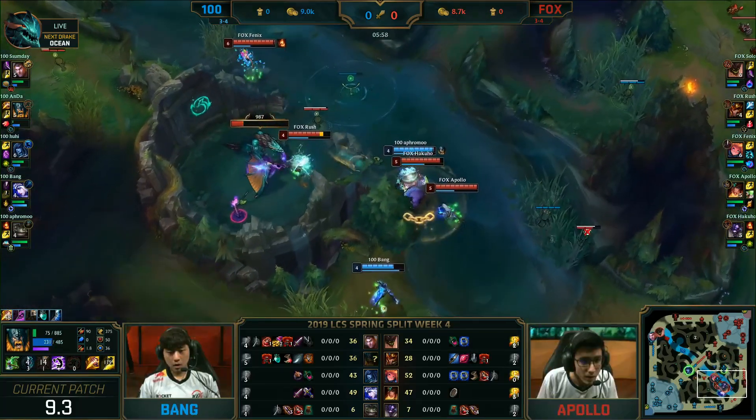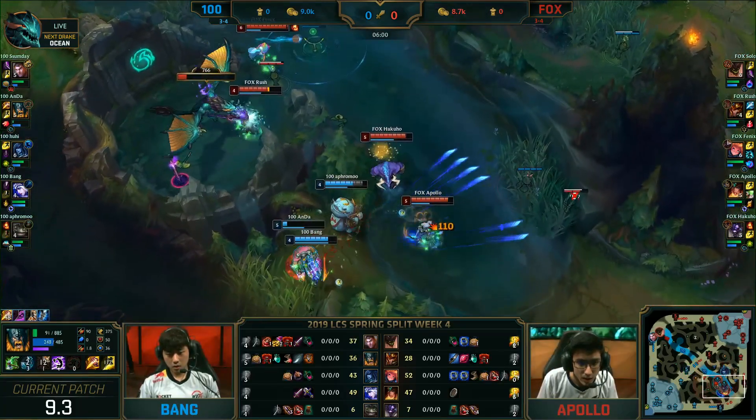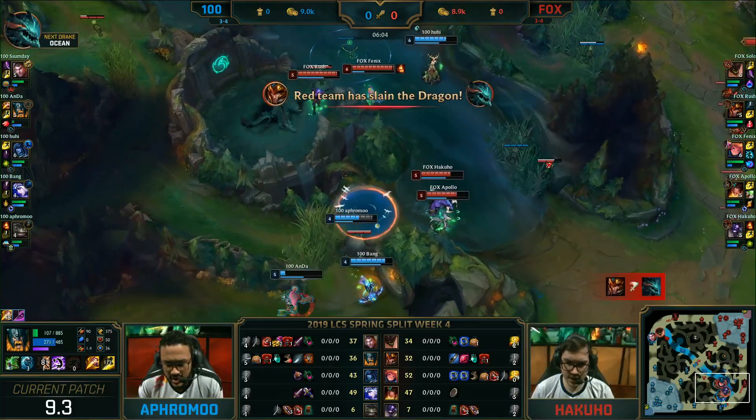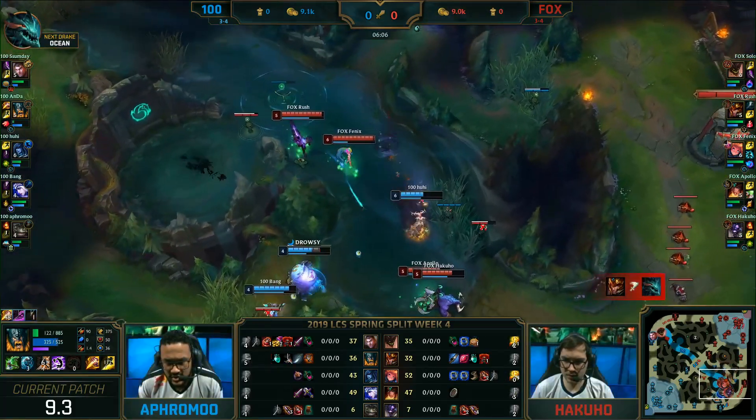This has to be first blood. He's gonna get grabbed by Aphromoo, but he's done — he can't get away. Flashing away. Oh my gosh, he actually pulls the teammate out, but the Ocean Rift goes to Echo Fox. Still advantage on the red side. Phoenix flashing in for the root, the self-bolt as well, but a knockup will still mean first blood goes to Echo Fox.